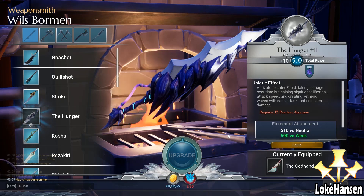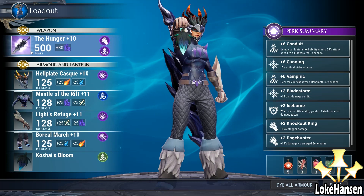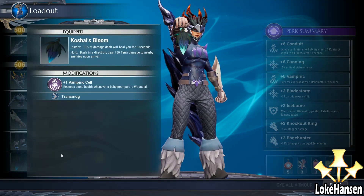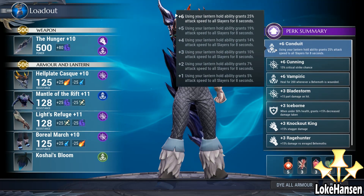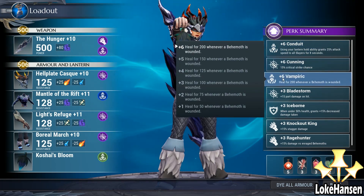If you combine the unique effect of The Hunger with other abilities and cells, you can get some really crazy builds up and running that allow you to casually grind most behemoths in the game. Of course if you're going up against fire you want to be fireproof, but in terms of damage a build with conduit, cunning, and vampiric means you can attack fast, do crazy double damage, and life leech. With something like Koshai's Bloom you can also heal up, giving you a lot of life leech options.